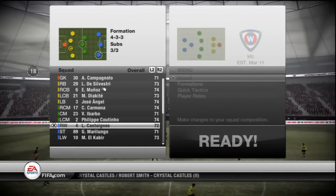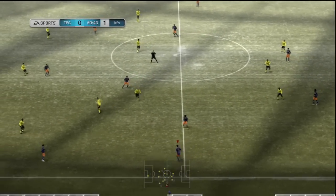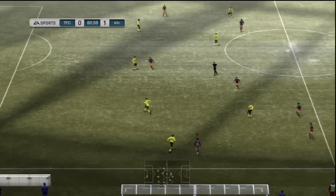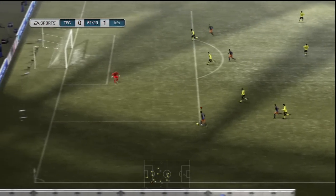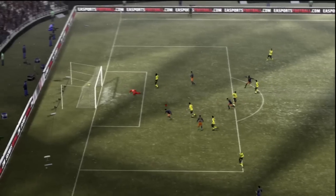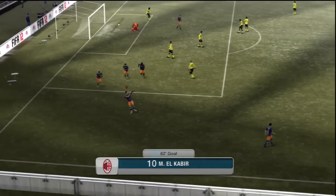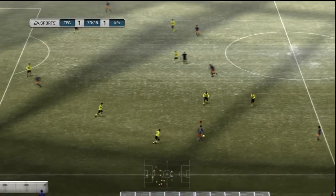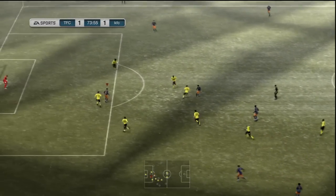I figured some width in play would maybe give me some goals, so I went into a 4-3-3 formation — Elkabir on left wing, Marilungo at striker, and Castanos at right wing because his left foot is fairly good, so if he cut inside he could score. It proved to immediately pay off: as soon as I pressed start to resume the match, Elkabir went into a wider position, did a little one-two, dribbled past one guy, and finished off nicely.